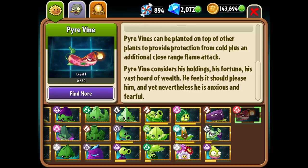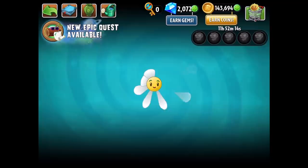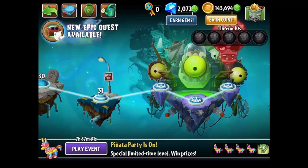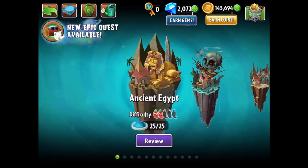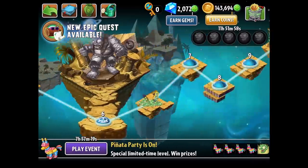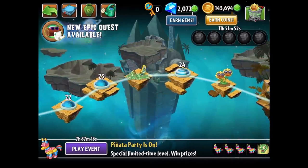So what are we going to do with him? Obviously we're going to bring him into Frostbite Caves, but first we're going to go around and get familiar with him in regular adventure mode. He might be kind of like Wasabi Whip in a way. If I go into Ancient Egypt, we can get a very basic feel for what Pyre Vine is all about just by going to one of these later stages. He might also be good in Dark Ages if he's a melee fighter.